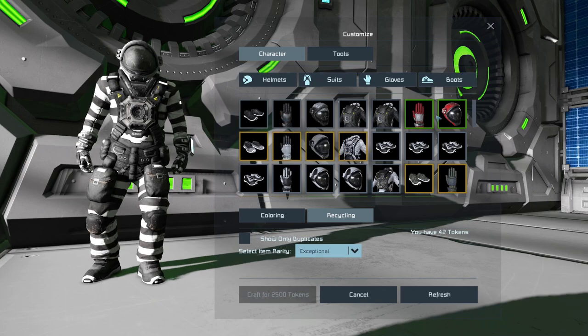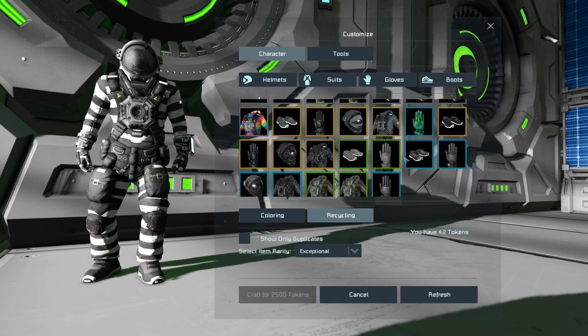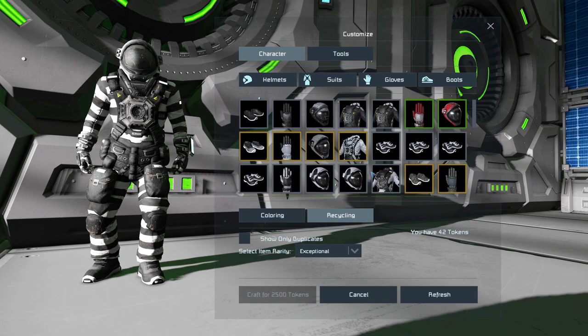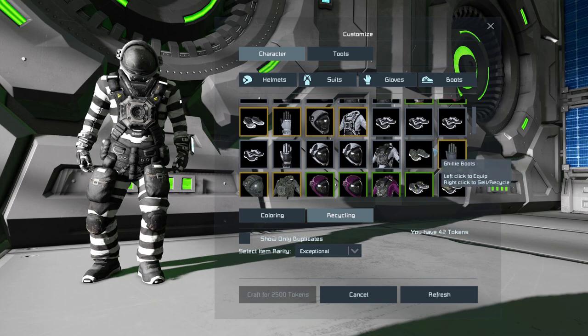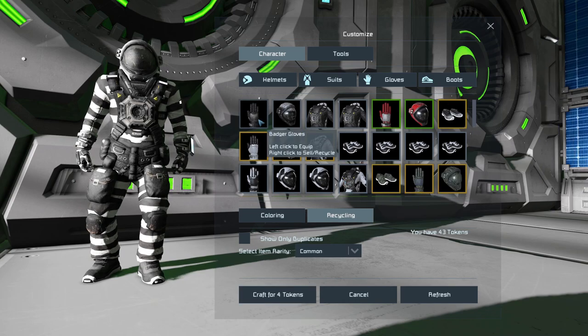Start recycling uncommon stuff you don't need for tokens, and any duplicates as well. If you have gold duplicates, that's even better because you can recycle them for a good chunk of tokens. I haven't recycled much lately so I have a lot of uncommon stuff. If I recycle it all I'll probably have a bit under 100 tokens since I don't have many duplicates of the higher-rarity items. Looks like I have two glamour helmets — those are uncommon so that's five tokens each.